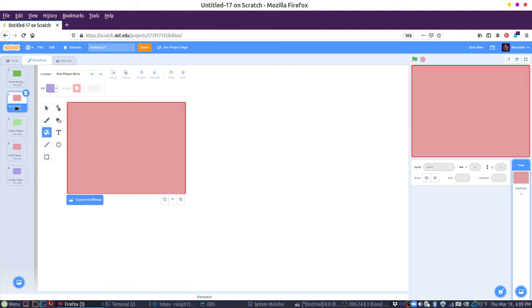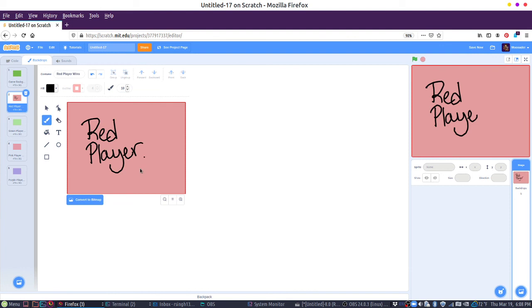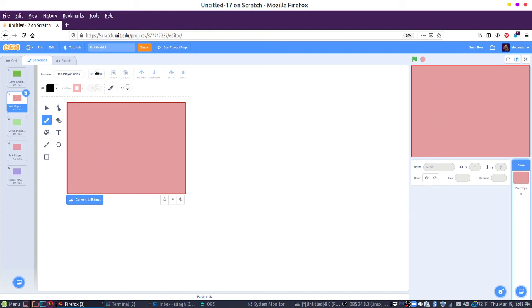I'm going to write in here — you can use the text tool or you can use a brush. Let's get a black color and say 'red player wins.' So maybe that's not very stylish. If you want to make it look a little bit cleaner, it might be better to just use the text tool. So we could say 'red player wins.' And you can adjust the fonts over here and adjust the size this way. So we'll do that for each of these.